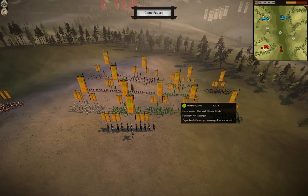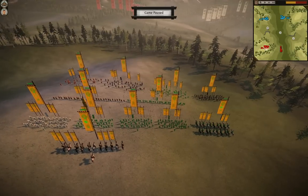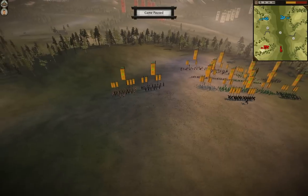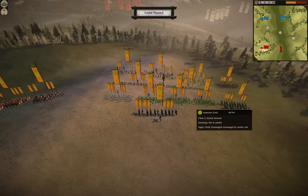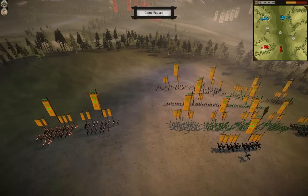The other guy has 2 matchlock warrior monks, 3 bows — 2 of them ashigaru and 1 a warrior monk — a yari ashigaru, 4 katana samurai, along with a yari cavalry, a great guard, and a light cavalry.